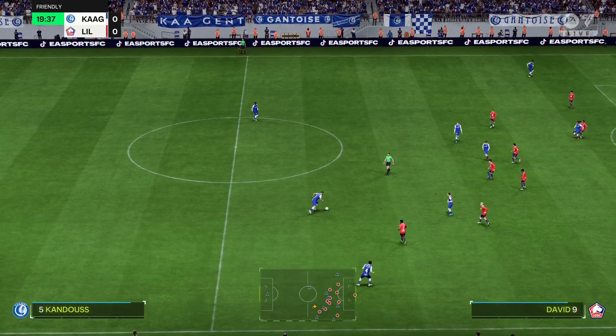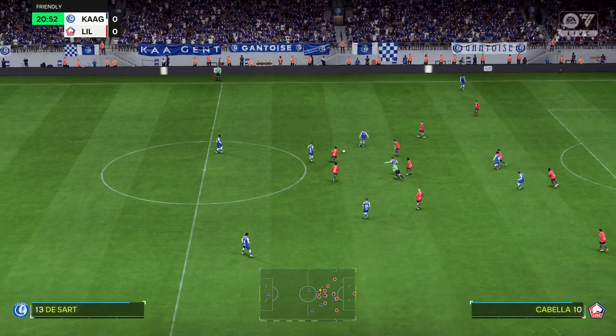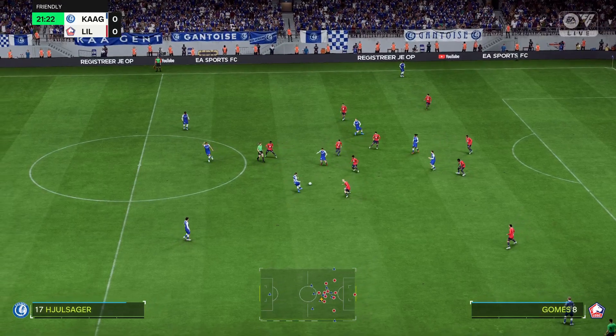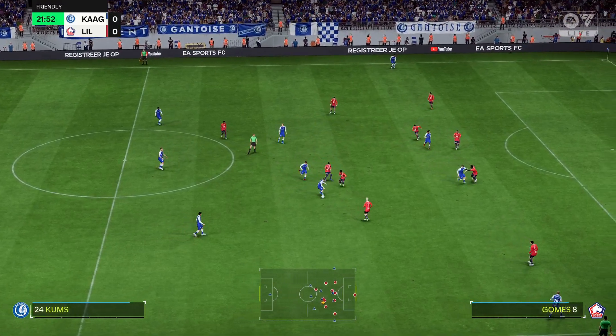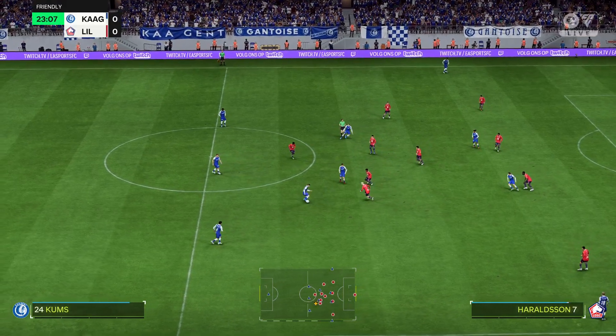This is the line-up for the visitors. It does look like a 3-5-2. Certainly offers a flexibility, mainly with the wing-backs, who can turn defence into attack really quickly. I'm sure the front two will press from the front and hope to win the ball back high up the pitch.